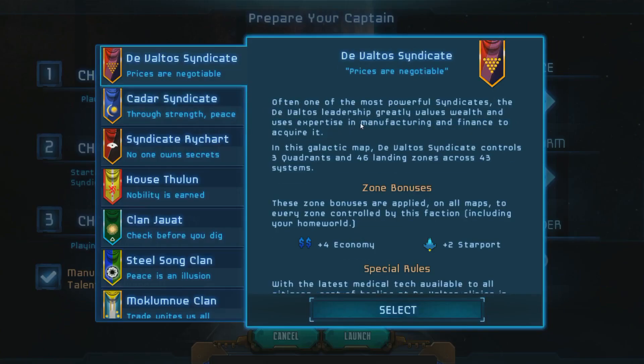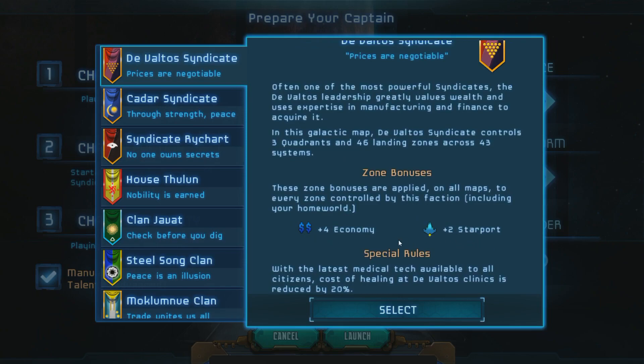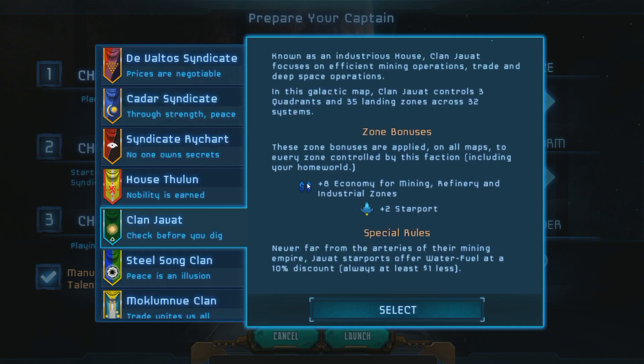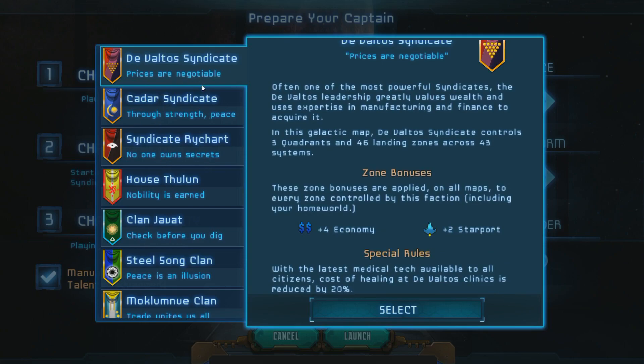With factions, there are different powers vying for control in this universe, each with different bonuses. The Vaultus Syndicate values wealth, expertise, manufacturing, and finance — they have a bonus of plus 4 Economy and plus 2 Starport, with reduced healing costs. Kairos Syndicate is a military faction with bonuses for captains holding faction rank, plus they have good military ships exclusive to them and plus 4 military — great for ship upgrades. Syndicate Ride Chart is the diplomatic faction with bonuses to Spice and Government — they have many quadrants but their special rules are a bit weak.